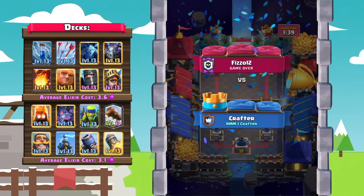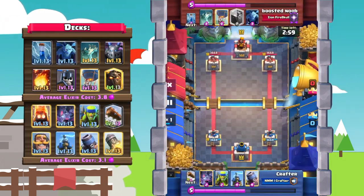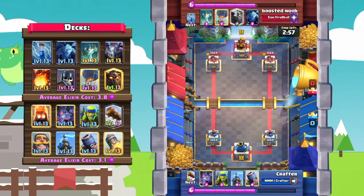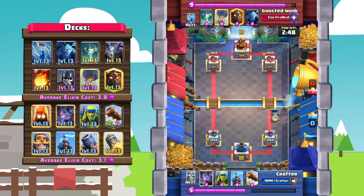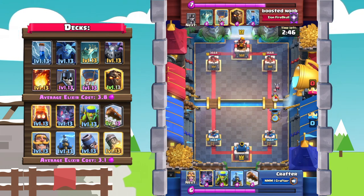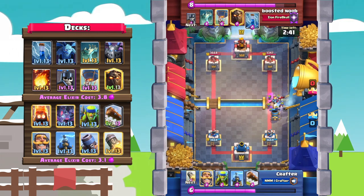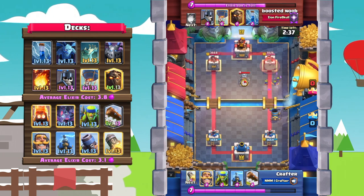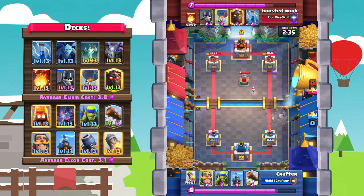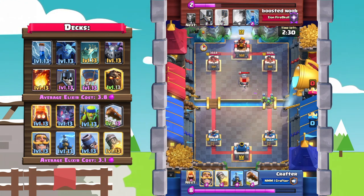This next match is going to be against Boosted Noob from the clan Zion Fire Skull. Crafter is a lot more aggressive here — he straight up starts with a mortar. Boosted Noob goes with some minions to take it out, but the bats DPS those minions down enough so the mortar gets a second hit onto the tower. Really good start — the tower is already down to 3026.